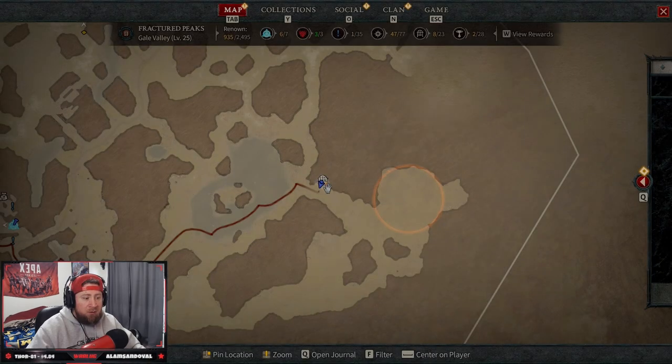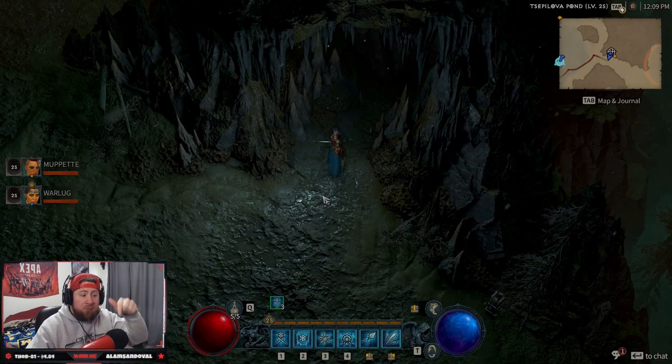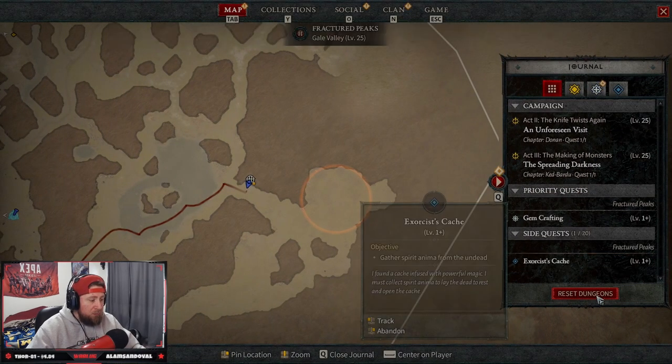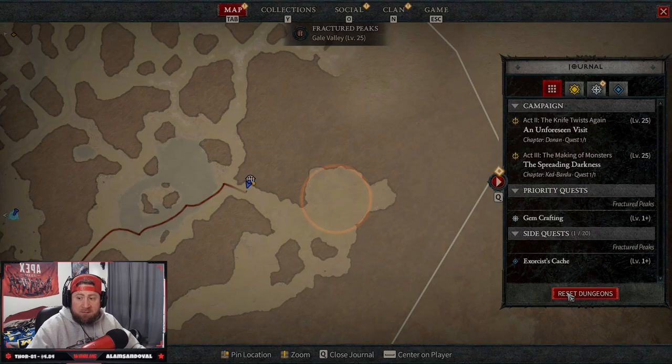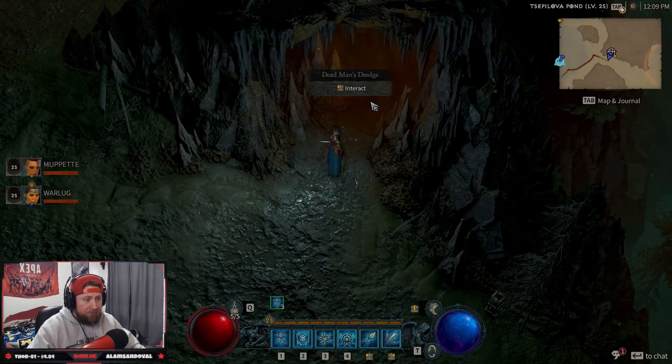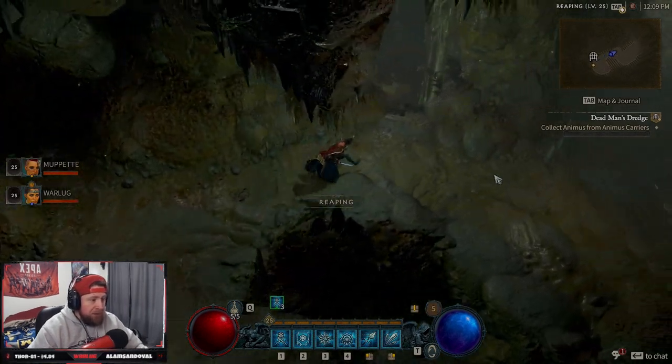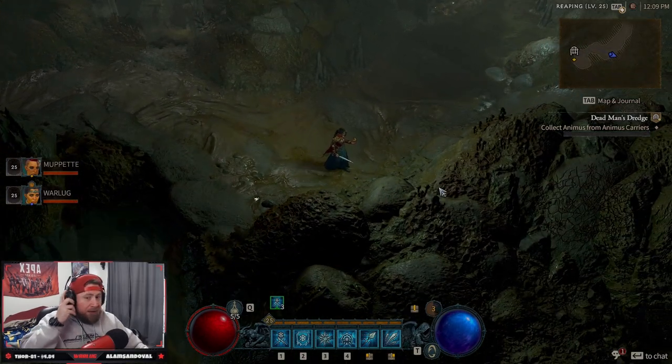Once you're finished with the dungeon, just go to the map and click on the entrance to teleport back to the front. Then press Q to pull up your map, and you can reset the dungeon — much faster. Just reset it and do it all over again. We're going to go in, get some gameplay, talk about this, and have some fun. We've got some builds coming for you guys too.